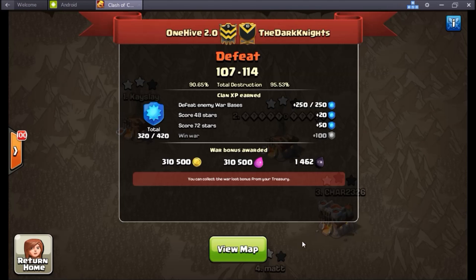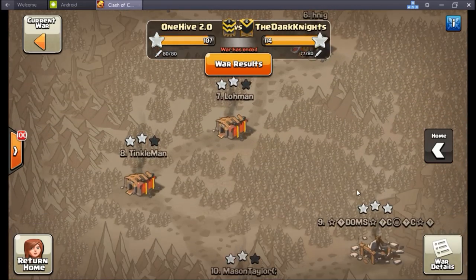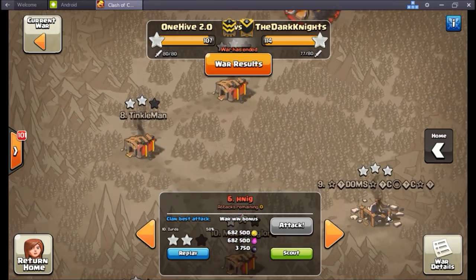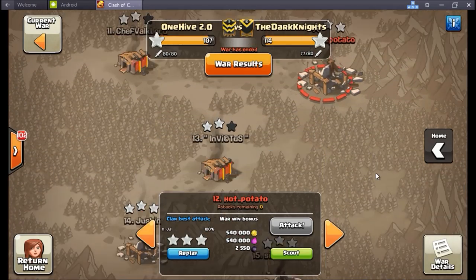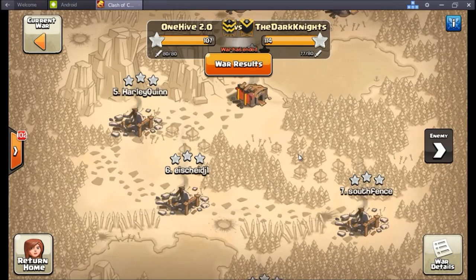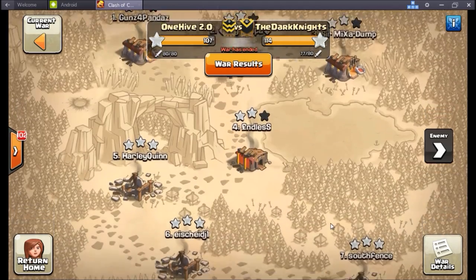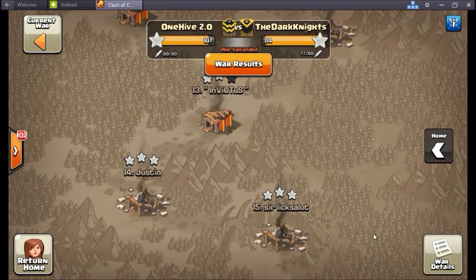114 to 107 was the final score. Dark Looters had a substantial TH11 account advantage — I think number six was like a 10.75, nine was as well, and number twelve was a 9.75. So just a very skewed matchup because we had a very pure town hall comp: three pure town hall 11s and six town hall 10s.